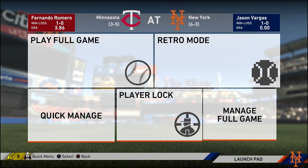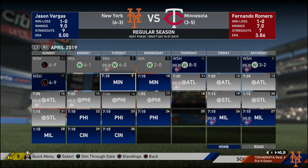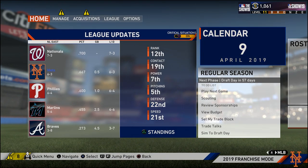Let's take a look at the calendar here. Alright, so the next game we have Jason Vargas against Fernando Romero, both 1-0. Jason Vargas had a complete game shutout with 9 strikeouts, so that's very interesting considering it's Jason Vargas — I have no faith in him. Anyway, I hope you guys enjoyed this episode of my franchise with the New York Mets. Don't forget to click that like button. Leave me a comment down below, and if you haven't subscribed already, I hope you guys have a great day. Take it easy, and as usual — PEACE.